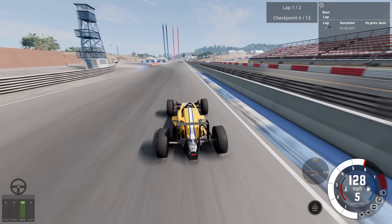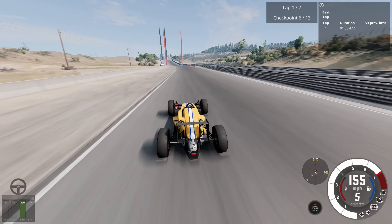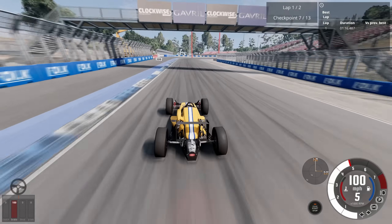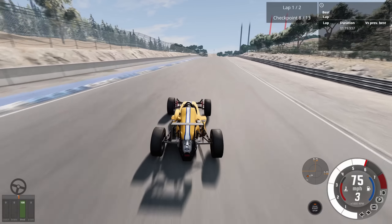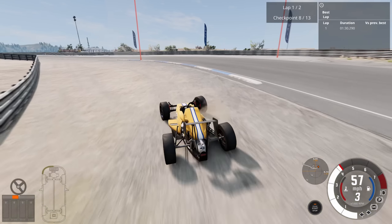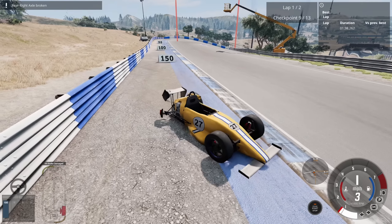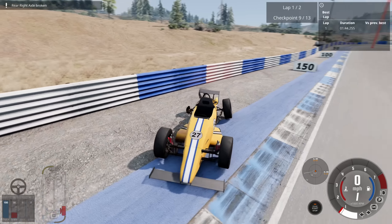115 — push it baby, come on. 140, come on. 150 miles an hour, let's go. We can hit 160 — no. Okay, so 155. I think I saw 157 for a second — I think that's about as good as you're going to get. How do I keep locking the back tires? I was feathering the brakes there. Whoa — are we okay? Oh no, we're not okay. I just barely went out of alignment. Rear right axle broken. Our day is over and my mood is ruined.